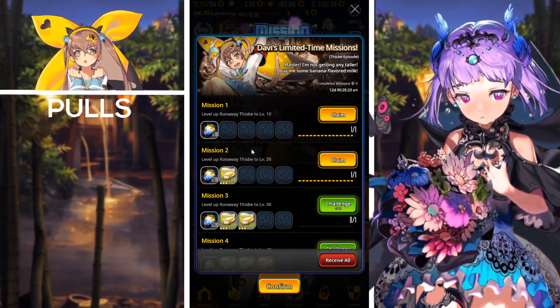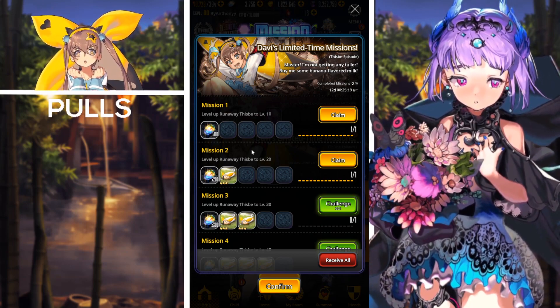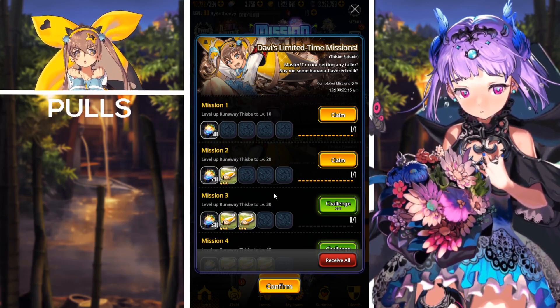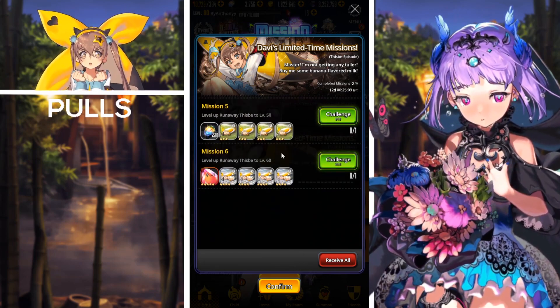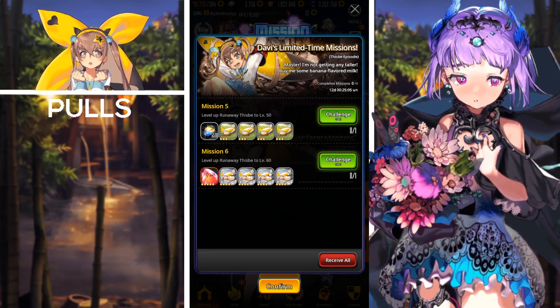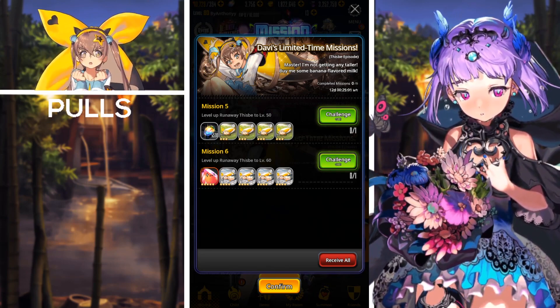Last for the mission pass missions, we have the Thispy Episode for Davi's Limited Time Missions. All you have to do is level up the Runaway Thispy received from the narrative dungeon to level 50 or 60, and you'll receive a ton of crystals as well as three star napping places. If you evolve her to six star and level 60 you'll receive a five star evolution slime and some four star napping places as well.